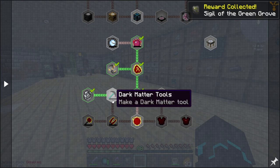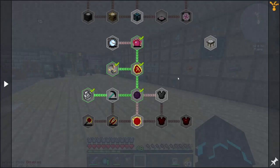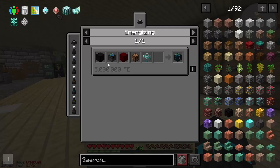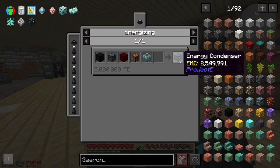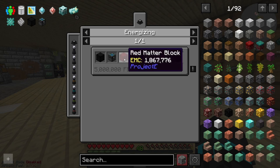We have unlocked red matter now. We do have tools right here, but looks like they need to be charged with EMC as well. So I really should look into the energy condenser — it converts items into EMC and then EMC into another item. Okay, I need this thing, I think. And in order to make this, I need a dark matter block. Alchemical chest, red matter block, dirt chest and crystal chest.